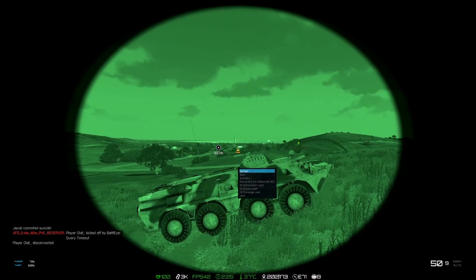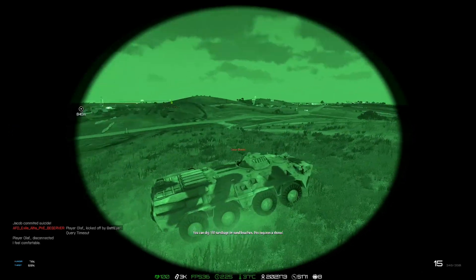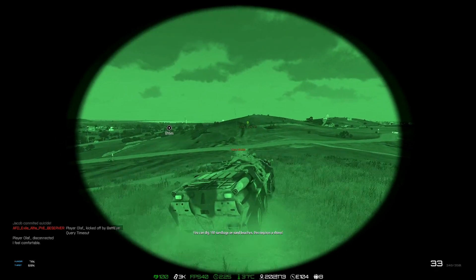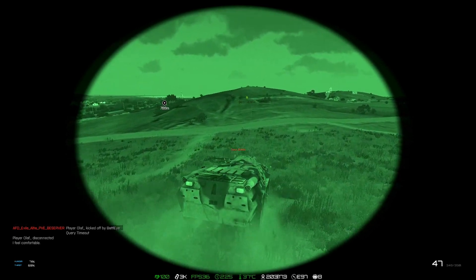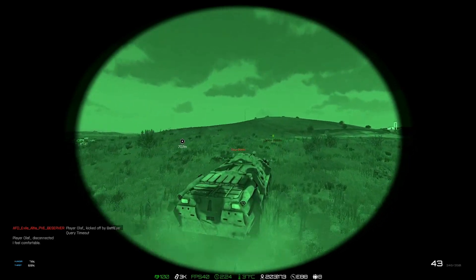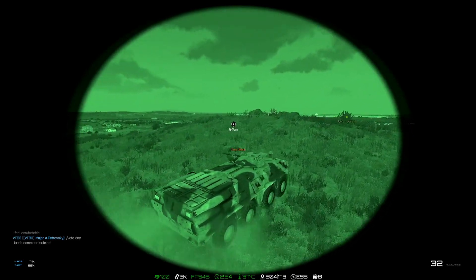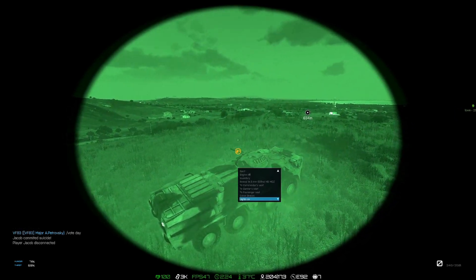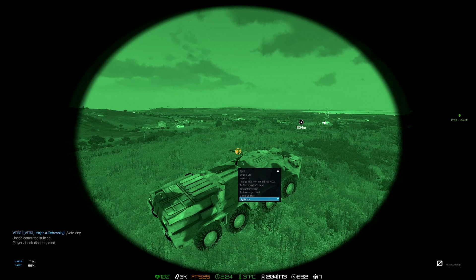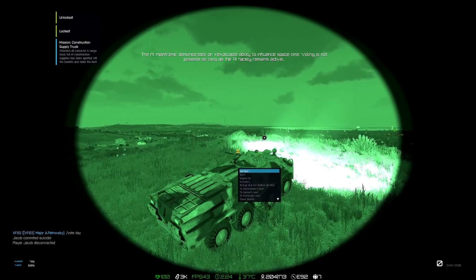I'm going to move up toward the hill to the north. My concern is AT — guided rockets that can take out armored vehicles like this BTR we're driving. What I usually do is park up the vehicle and lock it so no one else can use it, just in case I die — because that does actually happen. But don't lock it when you're in it — get out first.